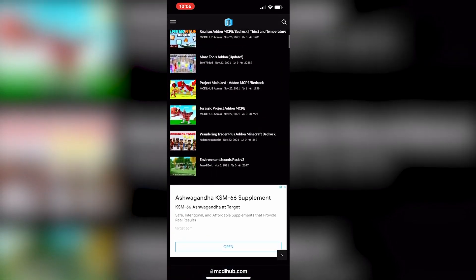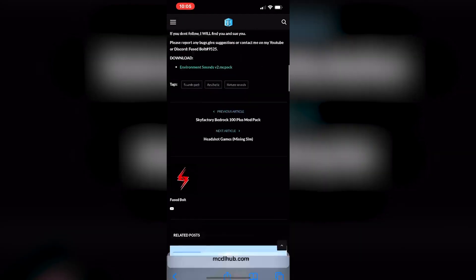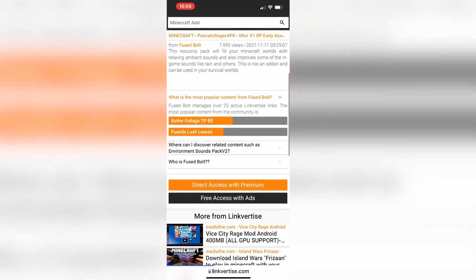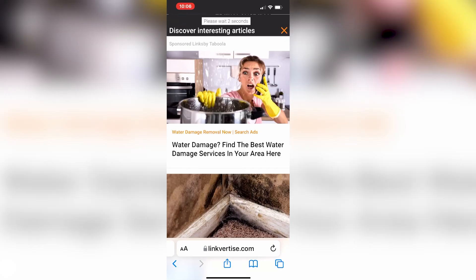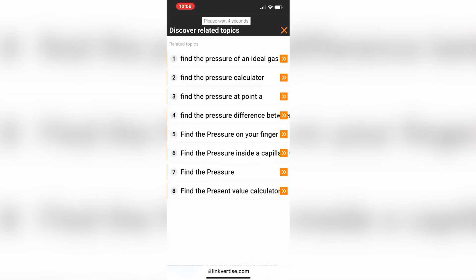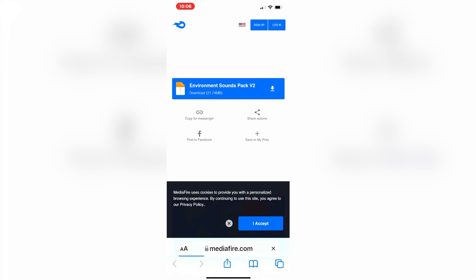I'm going to go ahead and install the Environmental Soundpack. Let's go ahead and try this. I want to show you guys how to get past Linkvertise. Scroll down, click on Downloads. It's pretty easy to go ahead and bypass — click on Free Access with Ads. All you've got to do is click on the topics, wait a couple of seconds, and you should be able to close out of it. Related Topics — it's just a little bit more waiting. This gives the creator a little bit of money so they can make more packs. Let's go ahead and install this — it's probably going to bring us to Mediafire. Click on Download and we are good.